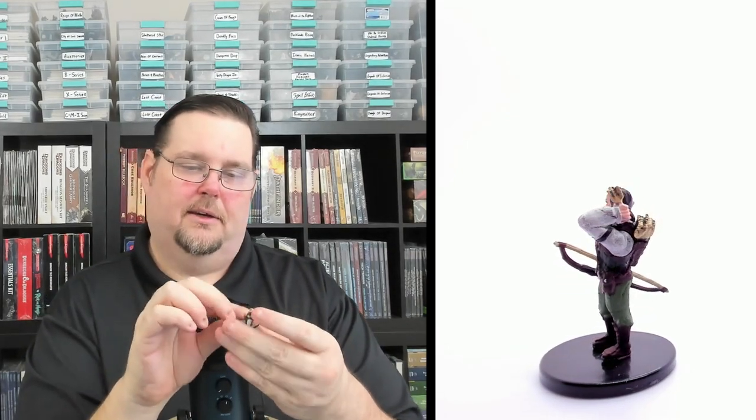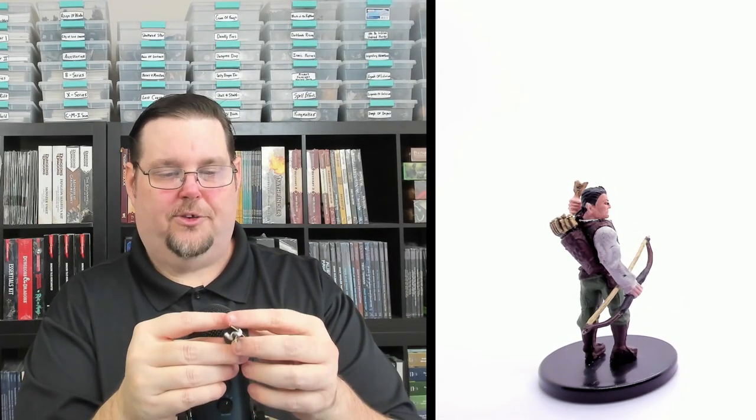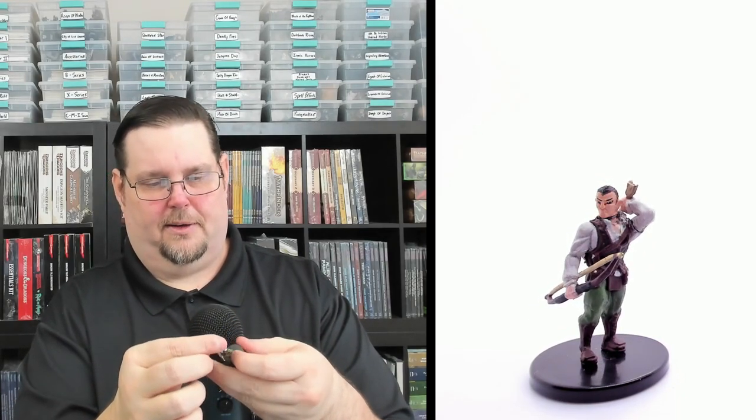Number twenty-nine is Suto Kaijitsu — maybe Ameiko's brother or father? He has a nice bow, light armor, probably a ranger or rogue, with quiver, green and brown look with a white open-ended shirt. He looks like an elf or half-elf with pointed ears and distinctive pointed hairstyle. Nice facial features. Suto Kaijitsu, number twenty-nine of 65, uncommon on a medium base.